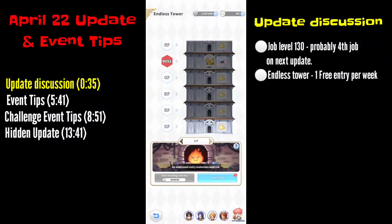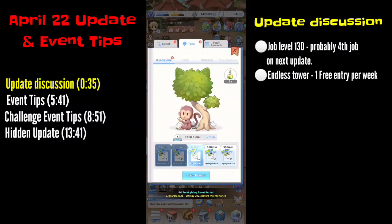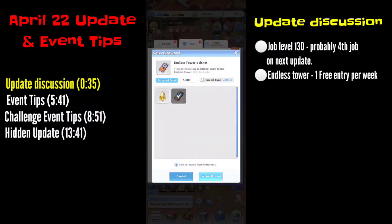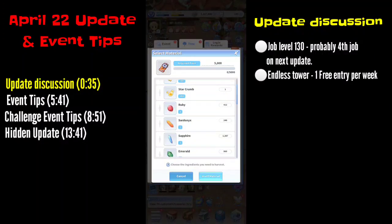The ticket cooldown is seven days, but you can create your ticket through the Tree of Darkness, which has another reward: the endless tower ticket. It costs around 500 points. You can use gems for other materials that you don't usually need to get the ticket, and it's around 2400 minutes to claim.